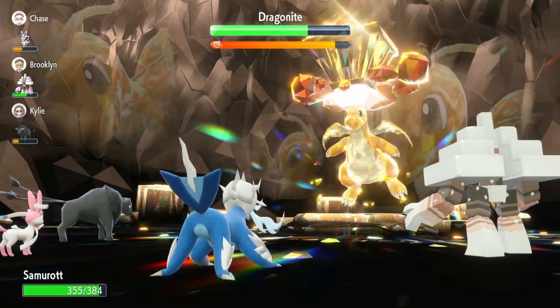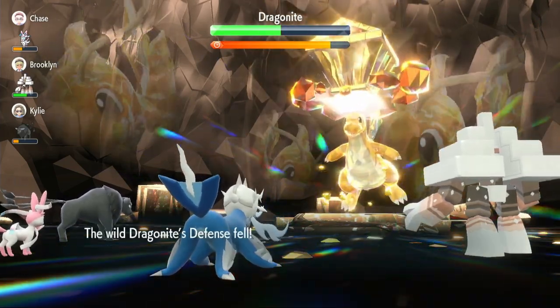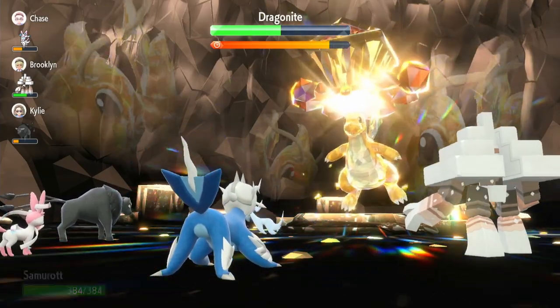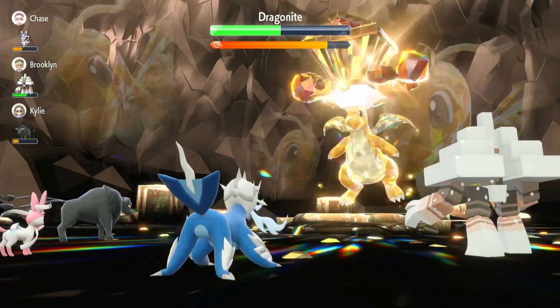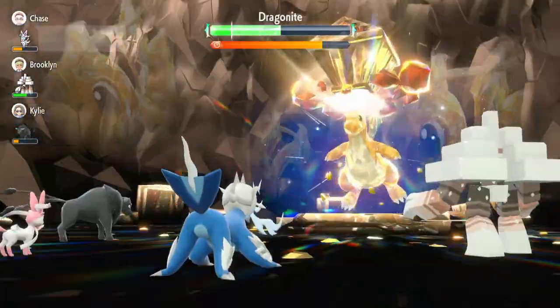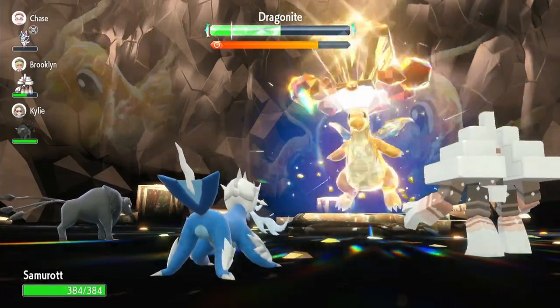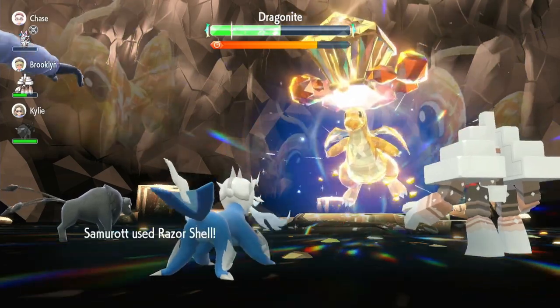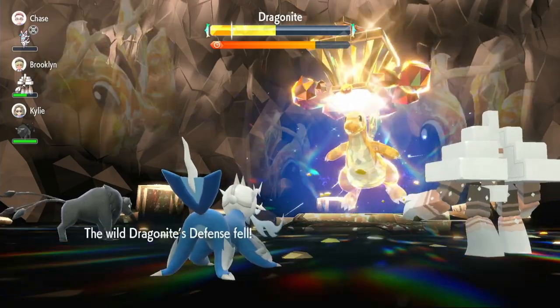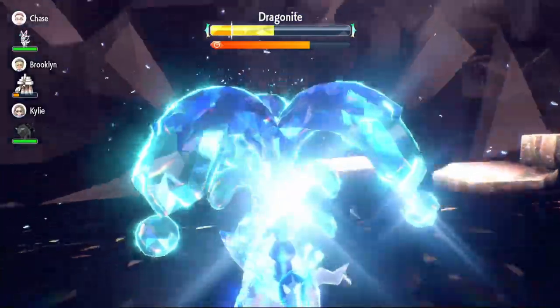We didn't get the Defense Drop but we go back to full health from Shell Bell. Another Dragon Rush — here comes another Razor Shell. It does a lot more damage; Dragonite is on half health. We get the Defense Drop — roughly once every two turns you're going to get it. It uses Dragon Dance because Taunt wore off. If it doesn't put its shield up I might Taunt again — it does put its shield up. It removes negative effects from itself again. Hopefully it doesn't steal our Tera Charge. The Intimidate activates as soon as it removes negative effects. He uses Dragon Dance again, putting himself at plus two — really plus one after Intimidate. We get another Defense Drop. Now we can Terastallize and keep using Razor Shell.